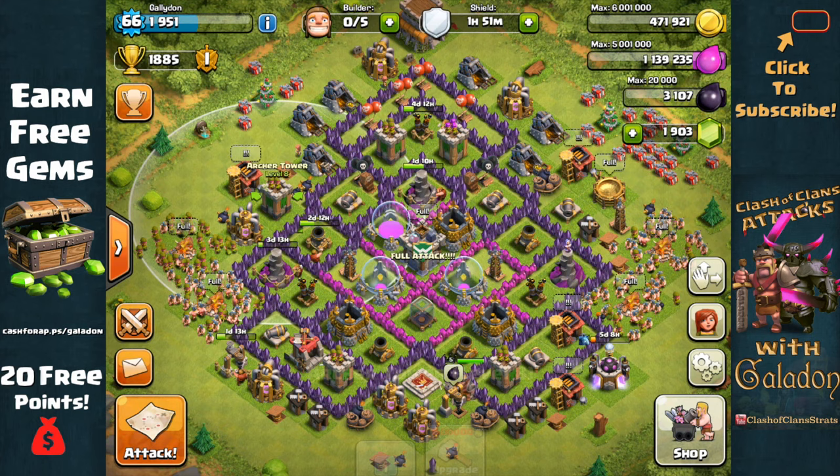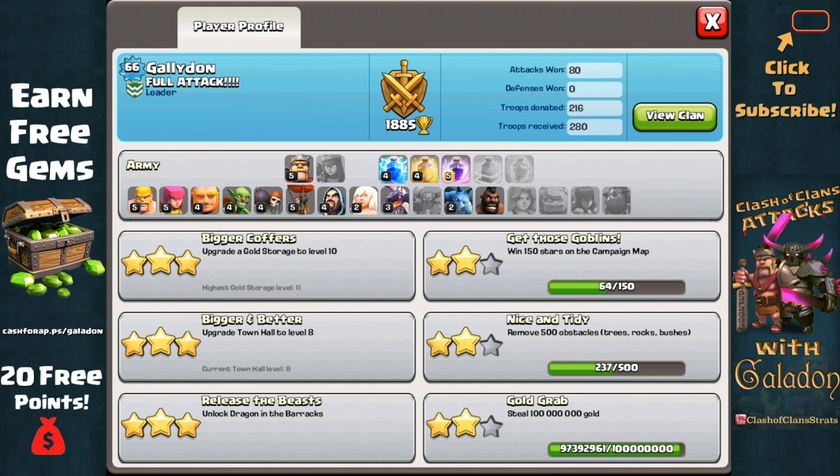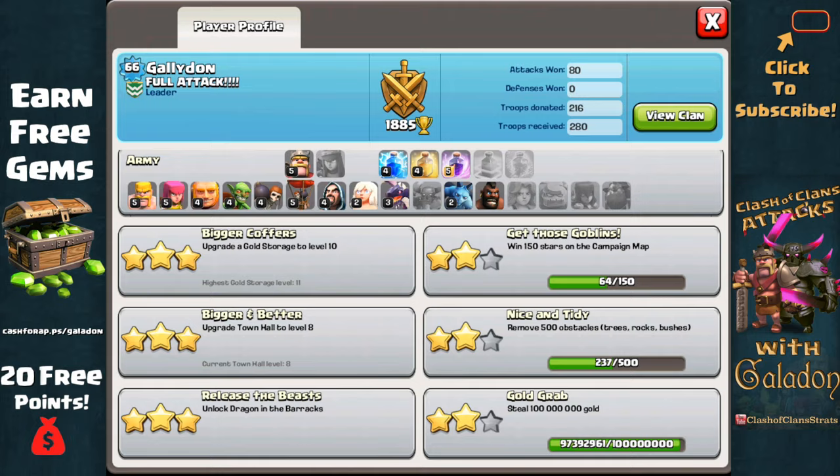I've also been working on my troops. Barge is still my go-to strategy, so I leveled up my Barbarians and Archers first, but now I'm working on my Minions, hoping to get some sort of Balloon and Minions strategy going. Looking at my profile, I'm super close to 100 million gold stolen. Haven't leveled up the King yet, and haven't leveled up Hog Riders either — kind of have a phobia about those guys.